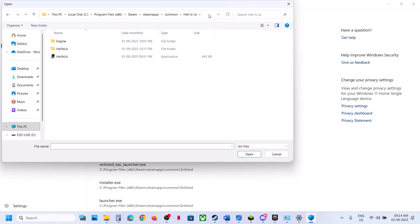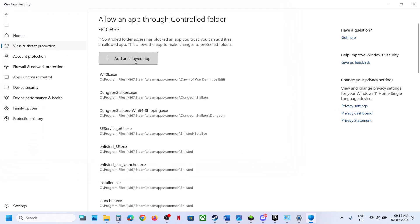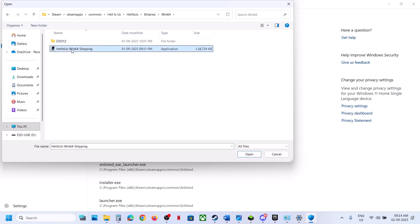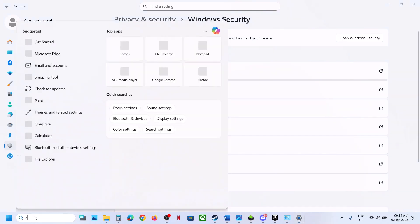Go to the game installation folder, select the game exe file, and click Open. Then click Add an Allowed App again, Browse All Apps, open the Binaries > Win64 folder, select that exe file, and click Open.